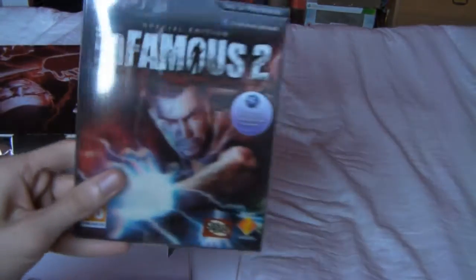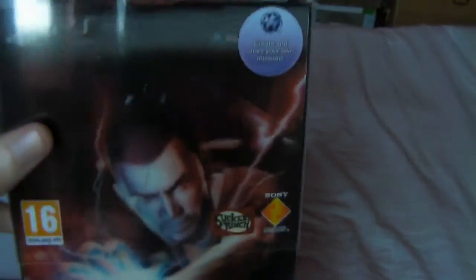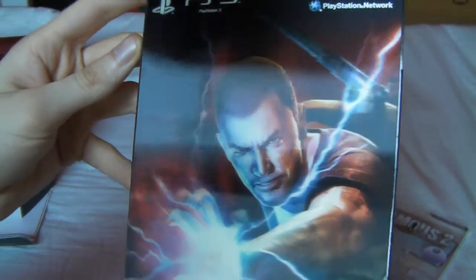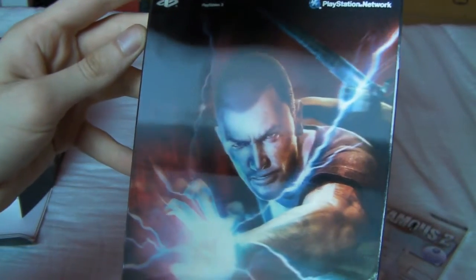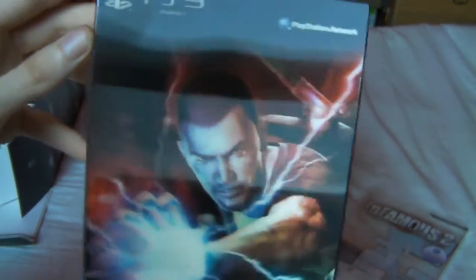First off, here is the game. It looks really nice and it's not in a proper PlayStation case — you've got a plastic slip case. I don't know if you can see but it's one of those holographic images, so you've got good Cole and you turn it and it goes to evil Cole. It looks really cool.